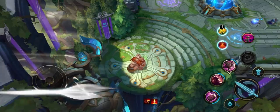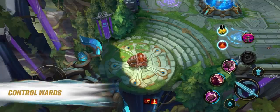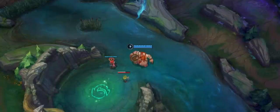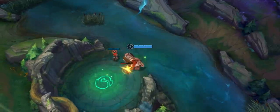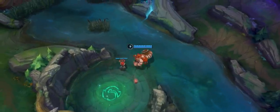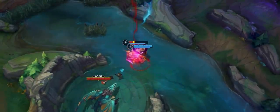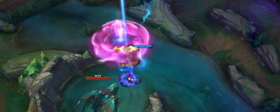Control Wards are here as a new Trinket option. They detect invisible enemy traps and other wards that can be destroyed without a sweeping lens. Each player can have only one on the map at a time. Vision is a delicate system in Wild Rift, with the potential to be meta-shifting depending on how effective it is. We're hoping the addition of Trinket Control Wards allows for more depth in the vision system, but doesn't burden a specific role or item build.